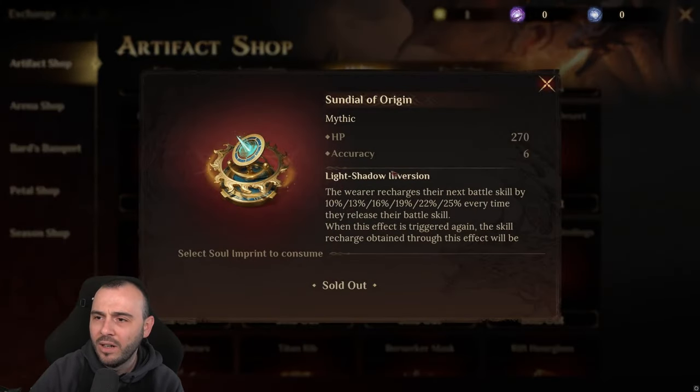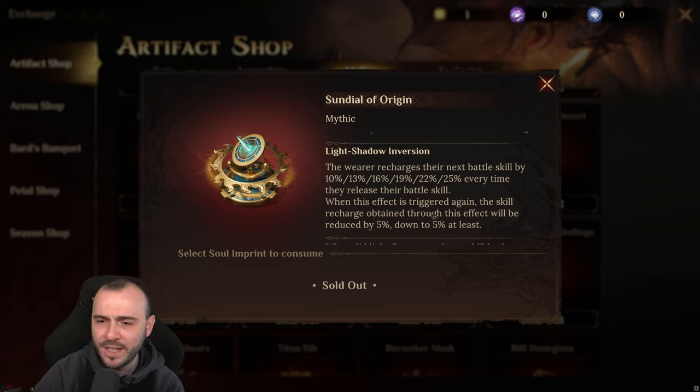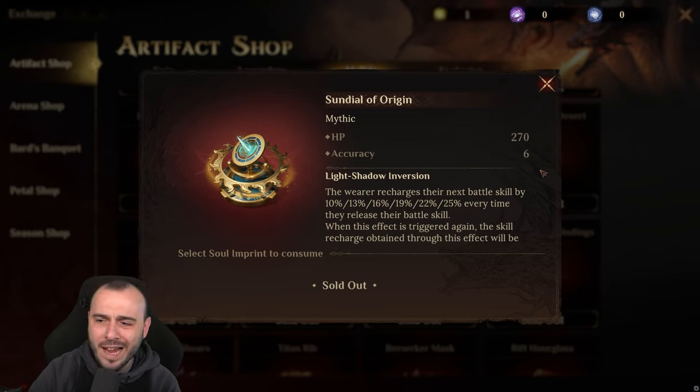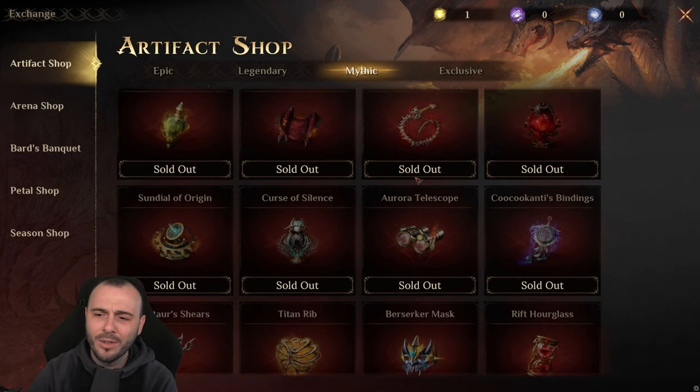Then we have the Sun Dial of Origin — HP and Accuracy. The wearer recharges their next battle skill by 25% every time they release their battle skill. It's pretty much the same cup of tea as the previous one — it will get reduced every time you use it. It's nice, but it's just meant for PvP and I'm not a fan of having that penalty.